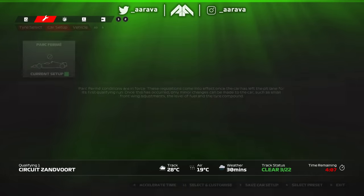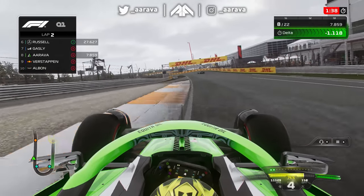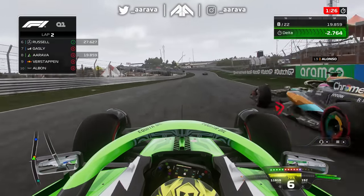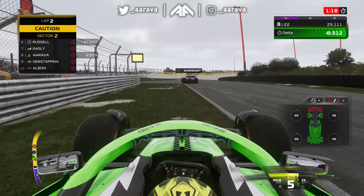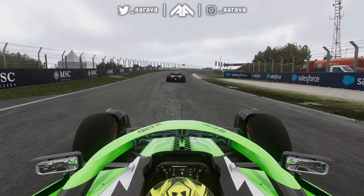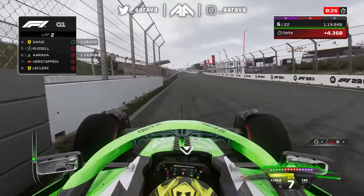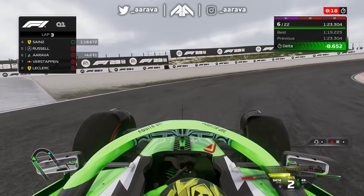Some absolute worldy lap times came in — I looked at the delta and saw six seconds. The track had gone dry; it wasn't actually that wet. So now the track got dry in the middle of Q1 in the same session — a real big rush to get out on the soft compound. We've already gained about three seconds on the flying lap, but we've got a lot of traffic. Alonso is in the way, and Logan Sargent doesn't get out of the way at all — doing his best Carlos Sainz impression from Montreal. He was literally parked on the racing line while harvesting ERS on an out lap.